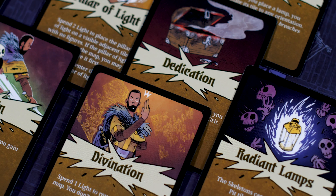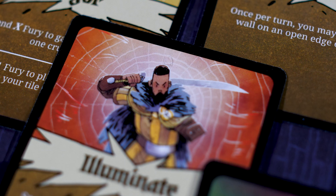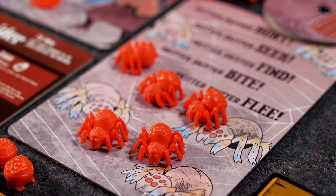Let's dive into the paladin. The paladin is here to bring some holy justice onto some horrible demons that have spawned within this manor — that is the spider. Our condition for winning is to destroy that spider before it escapes. You destroy the spider by dealing five wounds, each wound connected to a little mini spider.